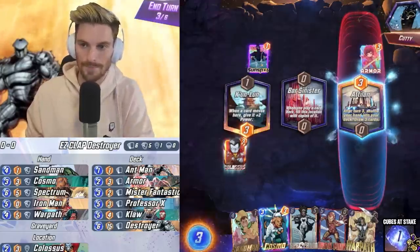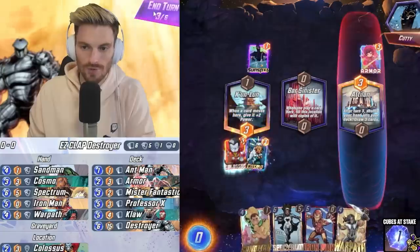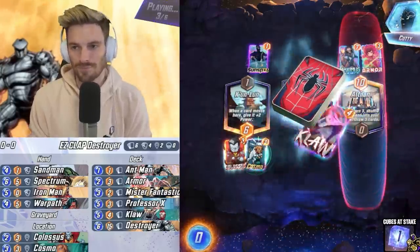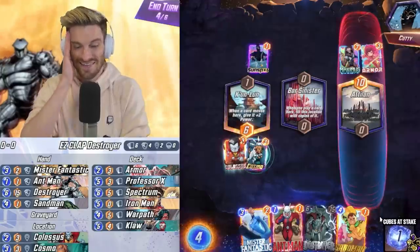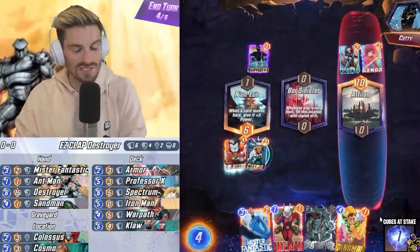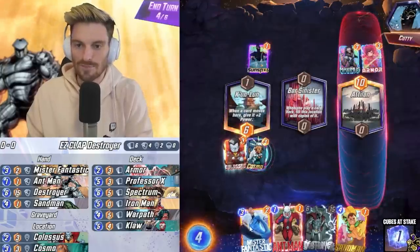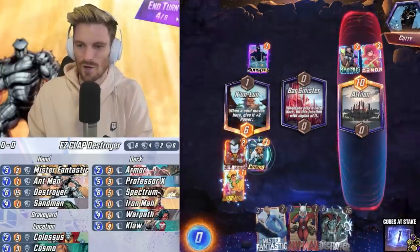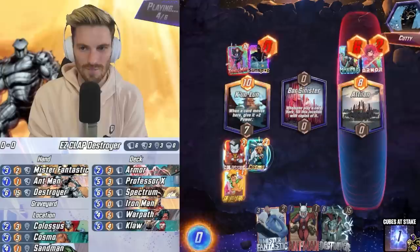I'm going to challenge his Sunspot lane. This guy looks to be running the Leech deck — you can tell from the popular opening of Sunspot-Armor. We're about to get a massive reshuffle as well. With him having Armor on that other lane, we're just going to keep feeding our ongoing cards to the left side. He happened to get a perfect play of Maximus in the reshuffle. We can already finish our Mr. Fantastic and Ant-Man lane if we choose. We did lose Spectrum unfortunately, so we have to keep that in mind.